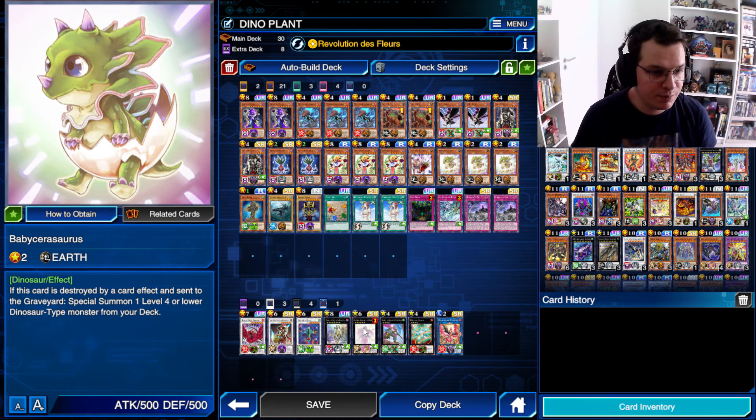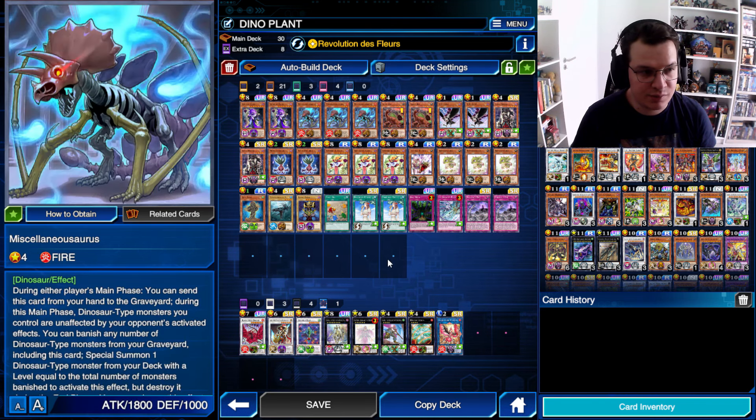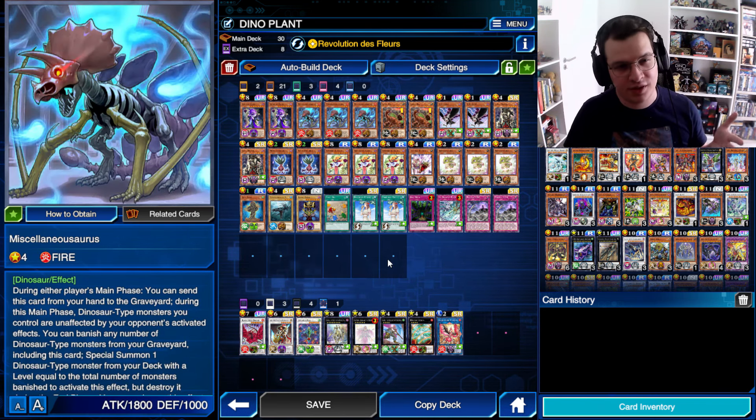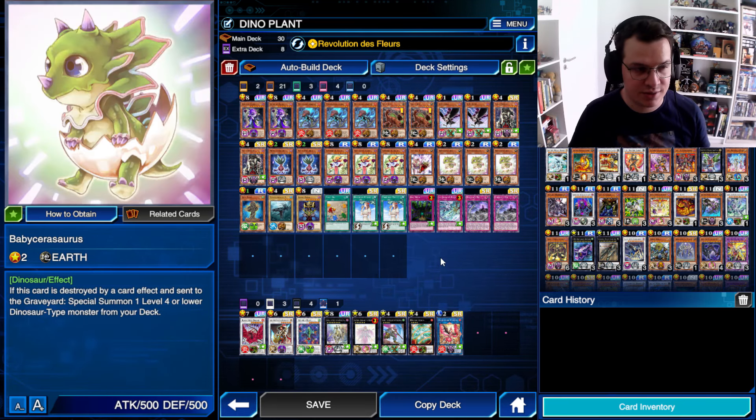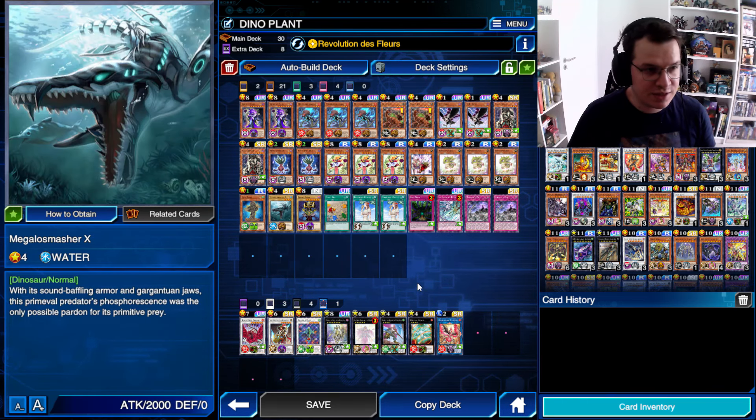But also, you can still make the Beatrice combo, sending Survival's End, and thanks to Myth having a body on board for the Survival's End to pop two cards — one of which is going to be the Baby Sarasaurus — that's going to float into maybe another Myth, maybe Giant Rex, maybe even Megalosmasher X, that we're also playing.